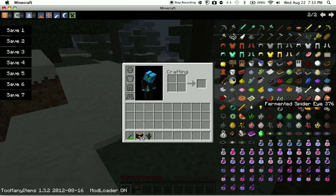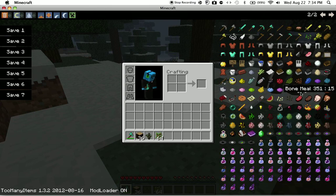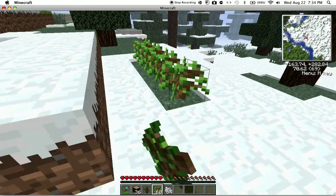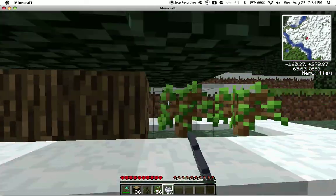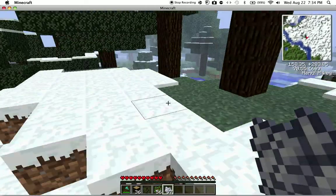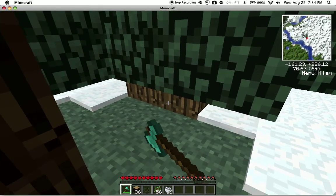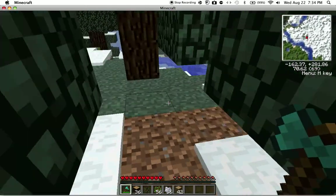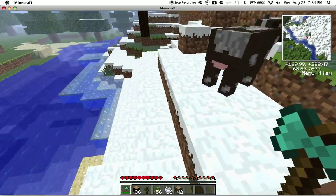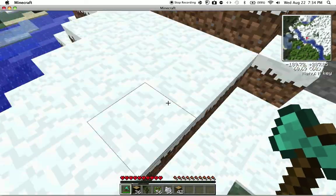My favorite feature about the timber mod is with regular trees — you can plant them right next to each other. If you really want quick wood, it cuts down every single piece next to it. But say if you're chopping down a villager house, it'll do the same thing, but it has to be regular wood.